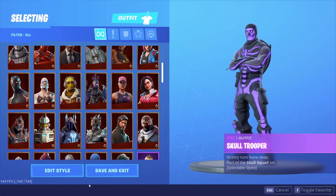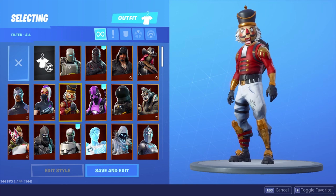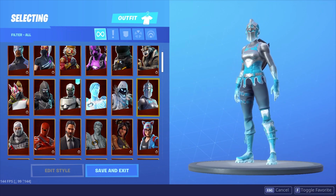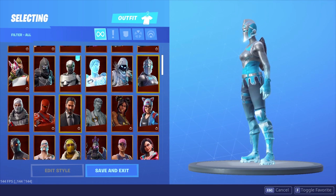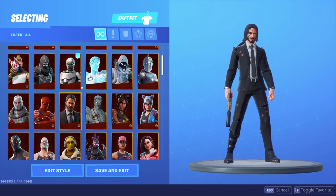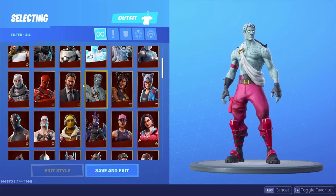Now we're just gonna scroll through all the skins. We got the Crackshot, which was actually OG on this account, and it came back out in season six. We got the Frozen pack — I love wearing this knight with the purple ghost portal, it looks really nice. Got the John Wick when it first came out because it looked very cool. We got the Love Ranger — that was the hype of season three, everyone wore the wings with John Wick, it was a huge deal.